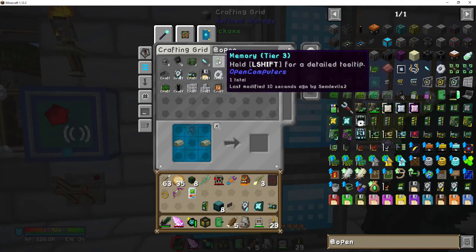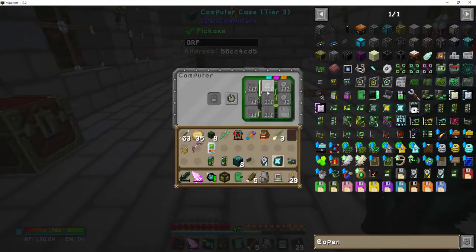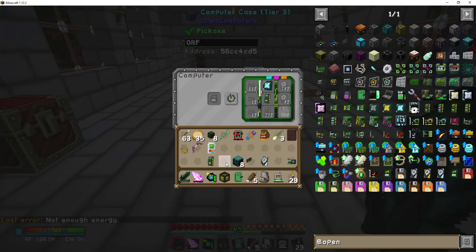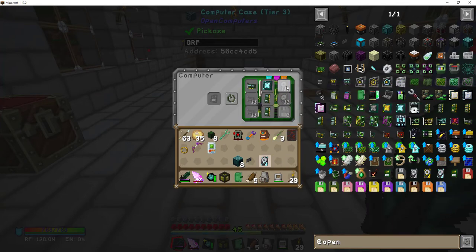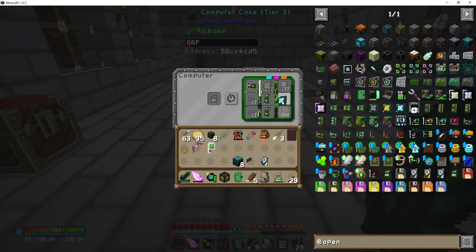I'll show you how it all installs before we put the power on. The CPU goes in here and it highlights where it's supposed to go. Memory slots auto-insert. The graphics card goes up there. Since it's tier three, this tells you the highest tier it can hold — your second hard drive can't be as good as the tier three, same with memory modules.